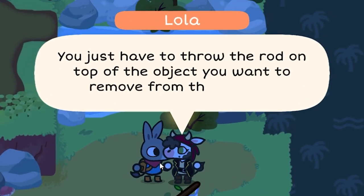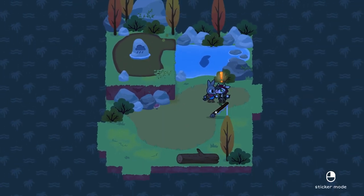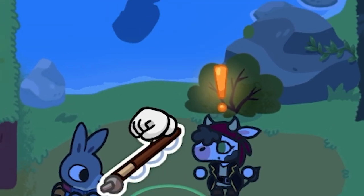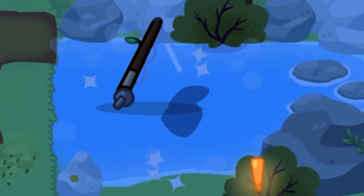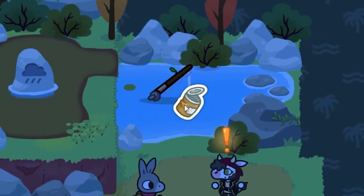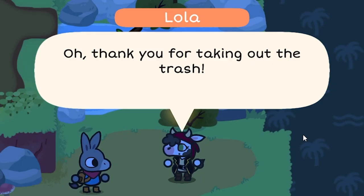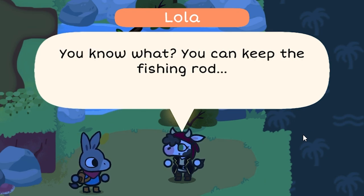You just have to throw the rod on top of the object you want to remove from the bottom. Okie dokes. Can I pick up this log? Or this mushroom? I want to pick up all the things. Oh, thank you for taking out the trash. God damn it. You know what? You can keep the fishing rod.